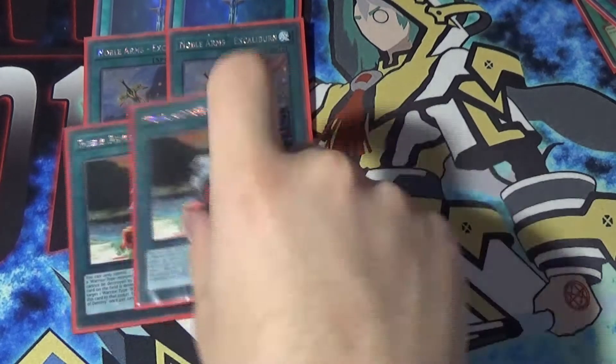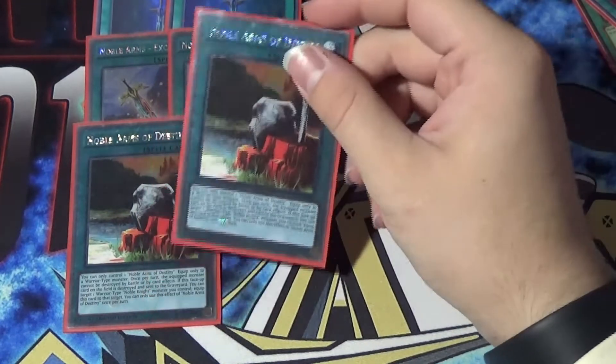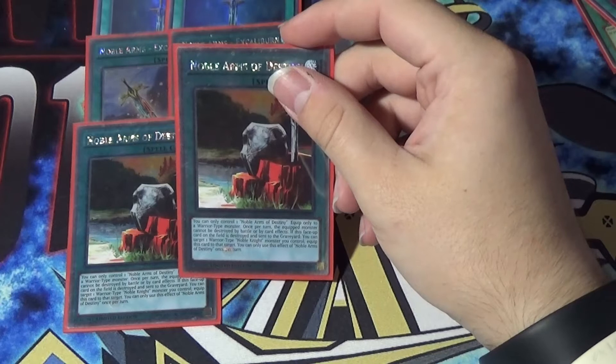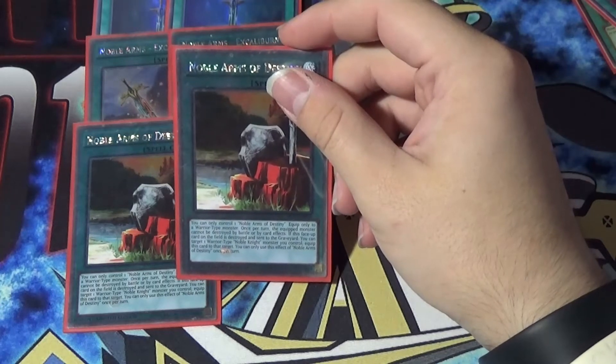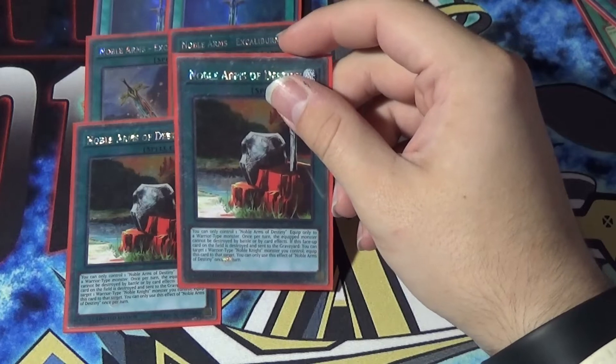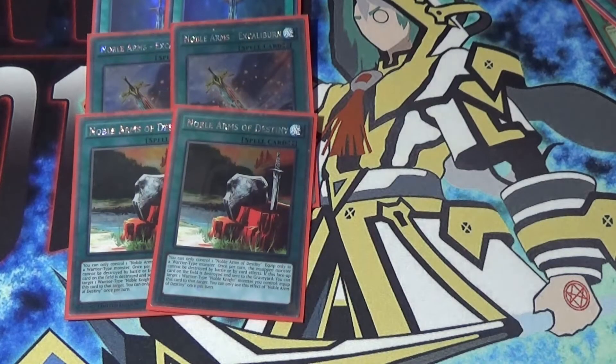Then we have two Noble Arms of Destiny. This is another really good one. It says you can only control one Noble Arms of Destiny. Equip only to a warrior-type monster. Once per turn, the equipped monster cannot be destroyed by battle or card effects. If this face-up card on the field is destroyed and sent to the graveyard, you can target a warrior-type Noble Knight you control and equip this card to that target. You can only use each effect once per turn. That's pretty good.